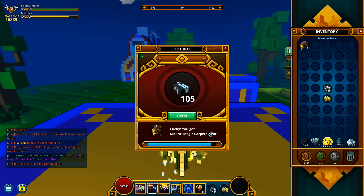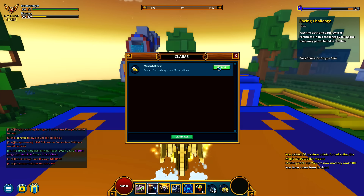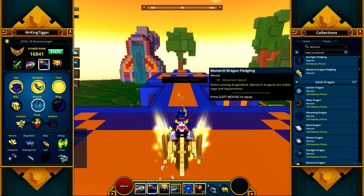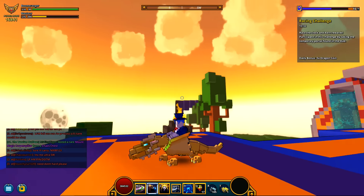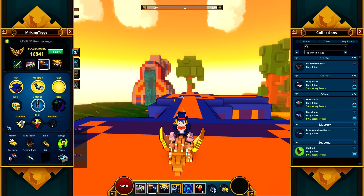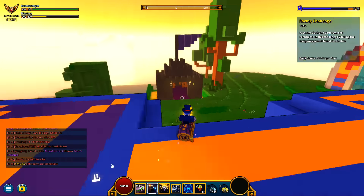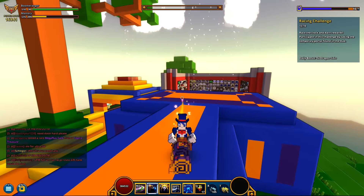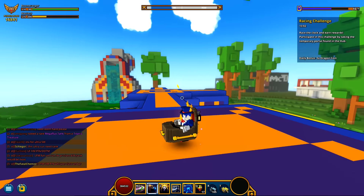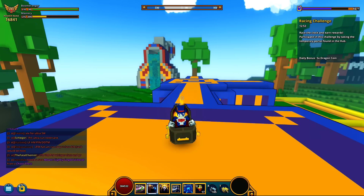We have a magic carpet — carpetta pillar — there we go. I didn't look at the mag writer yet so let's check both of these out. I can claim the monarch dragon. Let's see the carpetta pillar — it's just a carpet, very interesting. And the mag writer — it's like a coffin! I actually like that one, it goes with my skeleton theme, so I'm gonna keep that set because it is pretty dang cool.